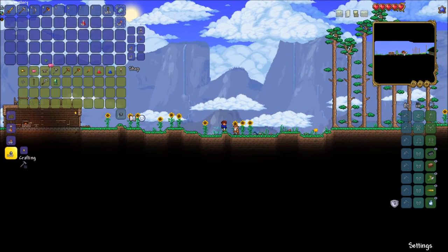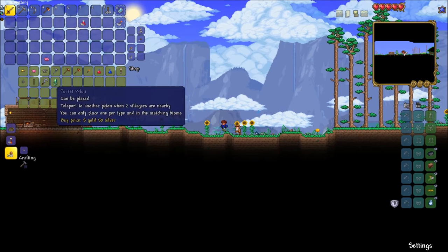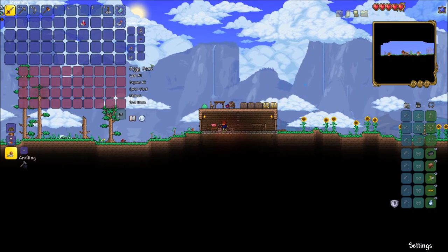I buy a piggy bank from the merchant, which is going to allow us to store our money in a safe place. Also, notice how he's selling a forest pylon — those will be very helpful later for travel.